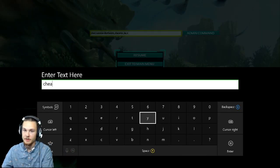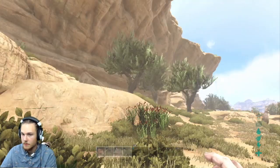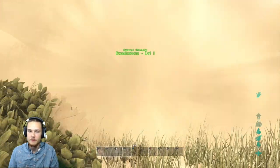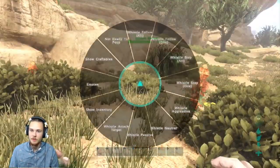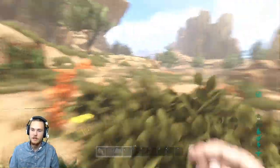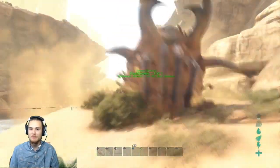This thing is freaking beastly dudes. So I'm going to force tame it real quick before it eats me. Alright, I think that force tamed it — yeah, it force tamed it. So it went right underground pretty much immediately. But if I whistle for it to follow me, it pops out of the ground.